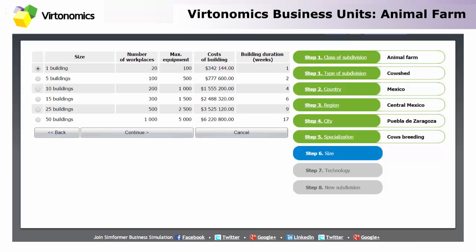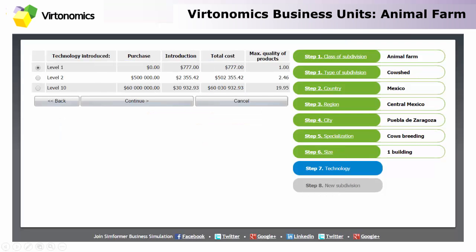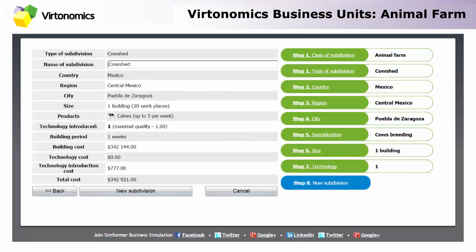I can choose the size of the farm starting with one building and moving on to 50 buildings. Naturally the more buildings, the higher the number of workplaces and the higher the amount of equipment used. Of course the price will increase and the time needed to build will increase as well. So let's start with a smaller one. Here you can also choose the level of technology introduced — you can either buy one or develop it yourself. The price for buying is pretty high; developing technology is cheaper but will take more time. The higher the level of technology, the higher the maximum quality of the end product, giving you more strategic advantage compared to your competitors. Before you open the farm, you will receive all the information about the business unit you are about to open.